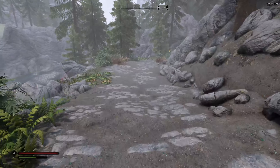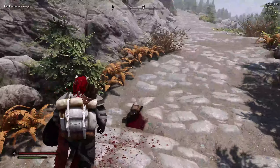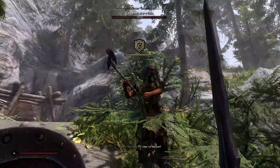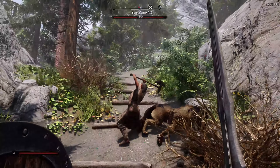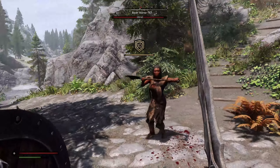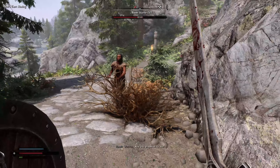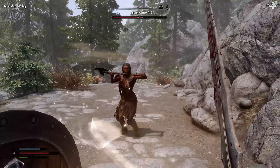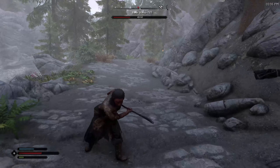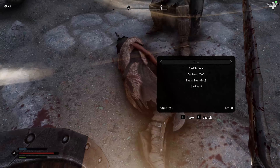I usually play with the HDT physics so that cape will bounce around, but I think that HDT stuff is currently broken. Okay I got stuck on the rock. Tyrek, where are you? She's got a two-handed weapon - we're kind of weak right now. Smart cast healing - there we are. I guess that's Tyrek - beautiful, she's injured.